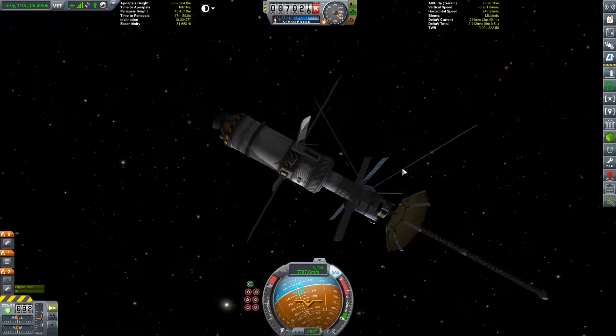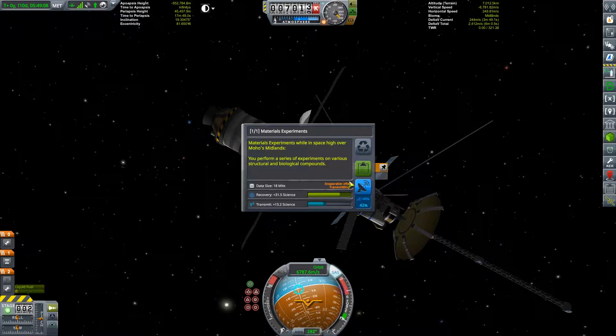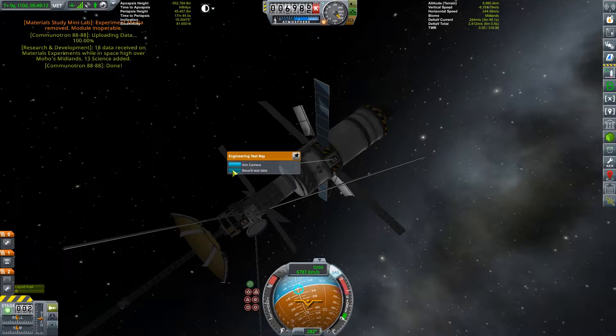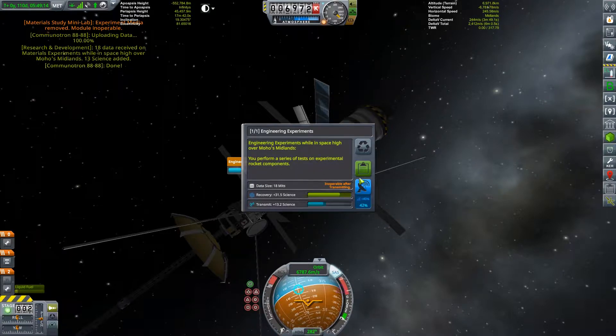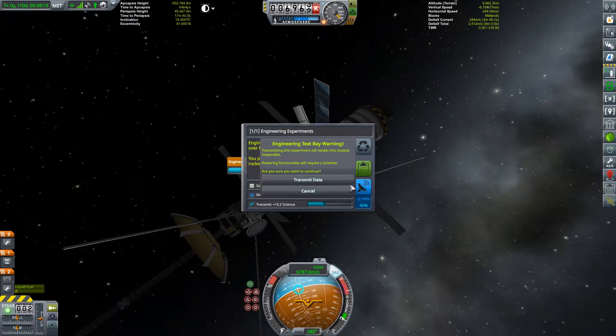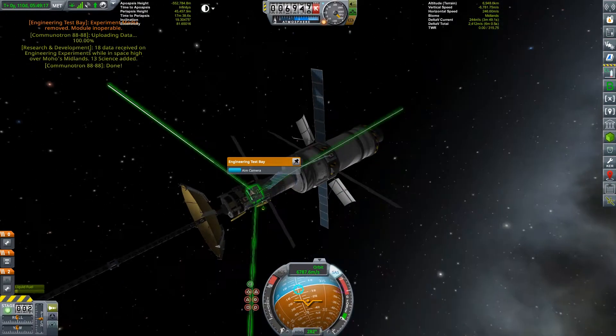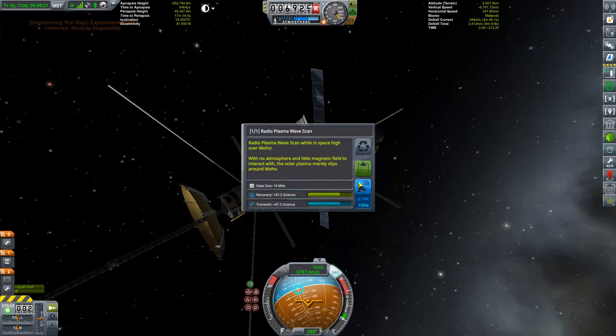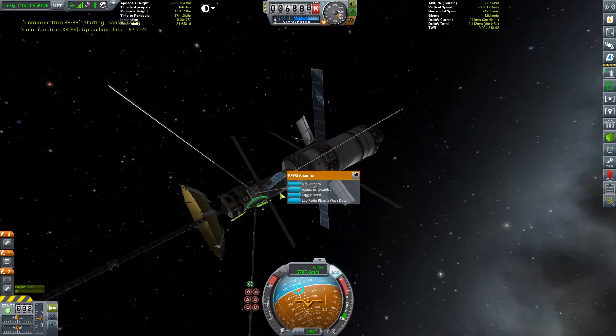There's a big old rock, and what we can do now is of course collect some of our high orbit science. So there's a materials study, we have the engineering test bay, we perform a series of experimental rocket components. We have the RPWS, which with no atmosphere and little magnetic field to interact with, the solar plasma merely slips around Moho.